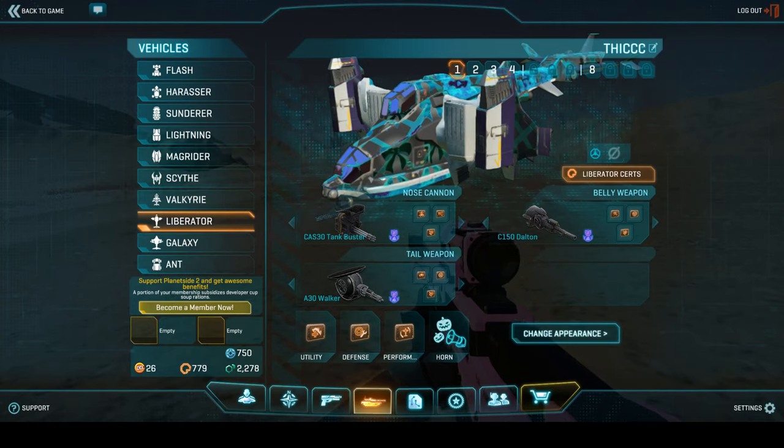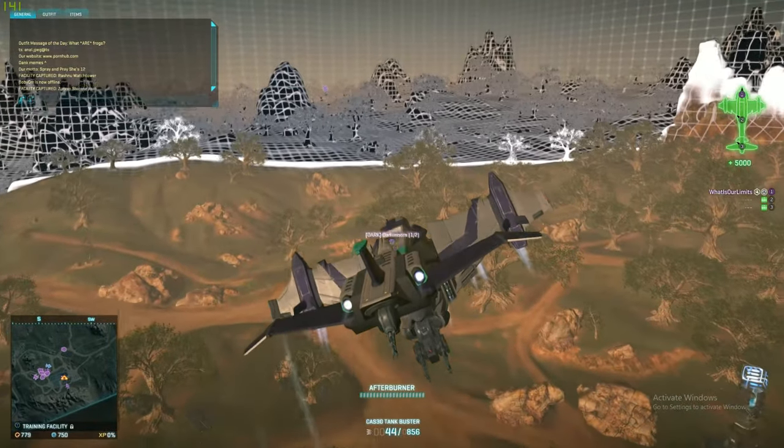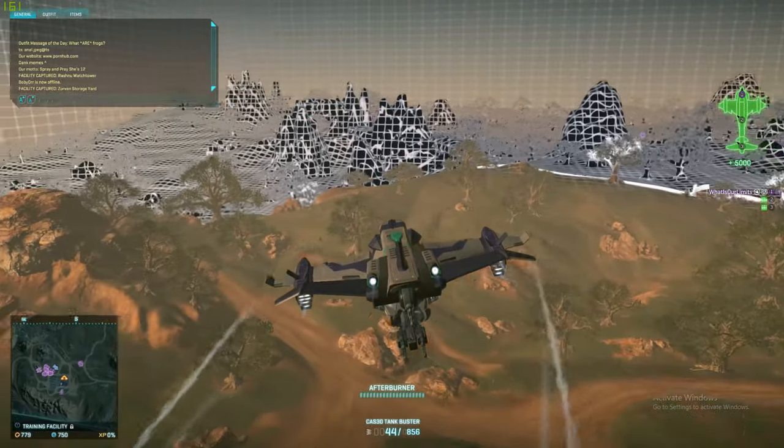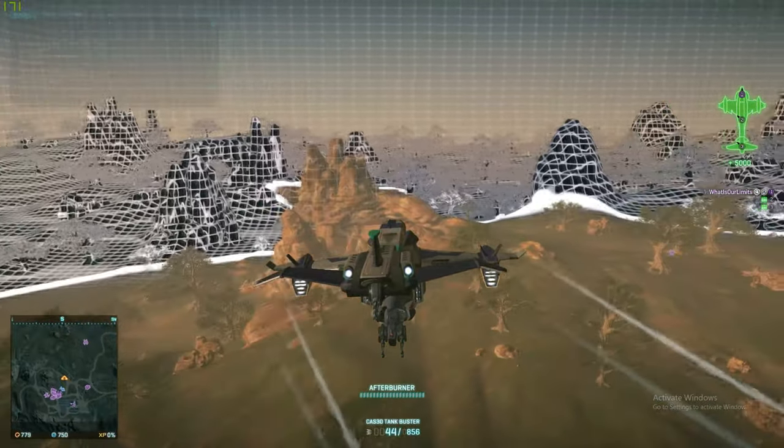The first thing we will cover are airframes, as they are your bread and butter of a lib loadout. I will go over each airframe and their respective roles and then give my recommendation at the end. First on the list we have Precision Bomber. It gives you increased yaw speed and roll speed, making it easier to give your gunner a better and more smooth angle, limiting the impact the pilot has on the gunner's shot.